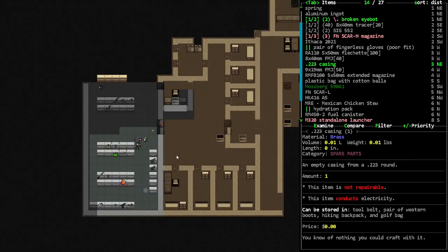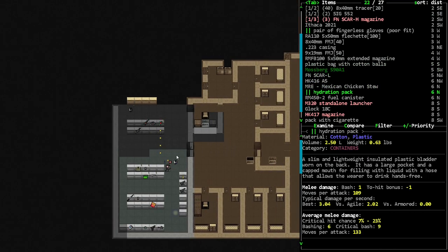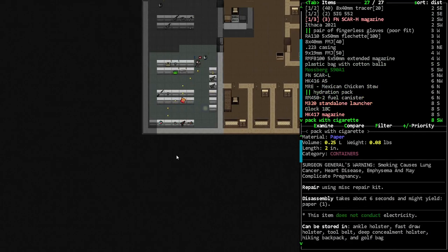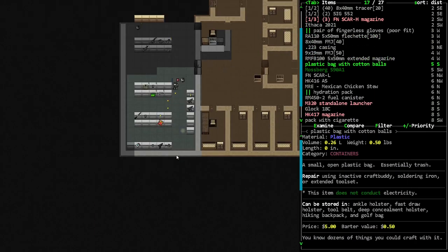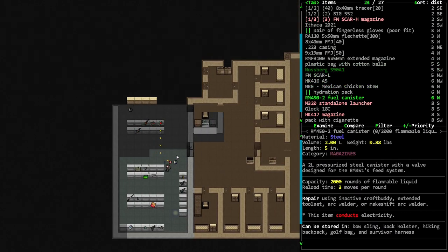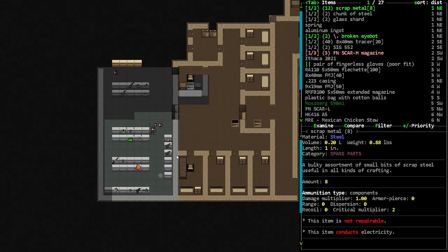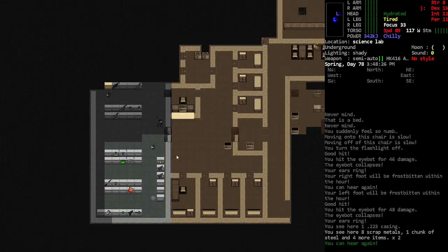I feel like since I updated the game it's gotten a lot more unstable. I'm a little worried that I messed up and should maybe revert back to the old version I was playing on — that was like months old, basically the version right before the inventory overhaul, which seems to have filled up this location with a lot of junk.